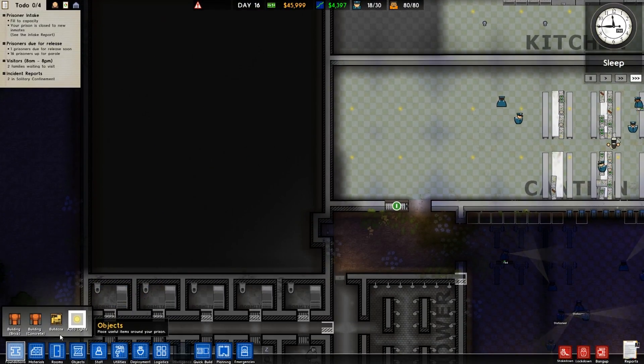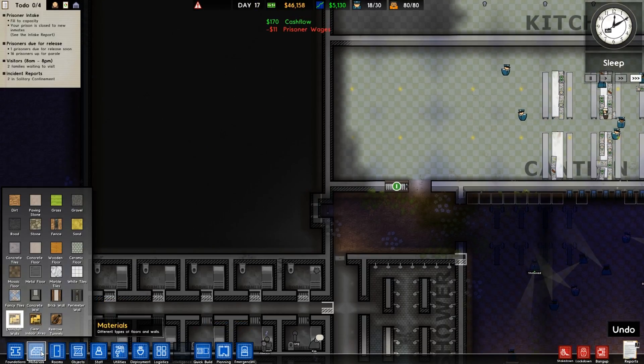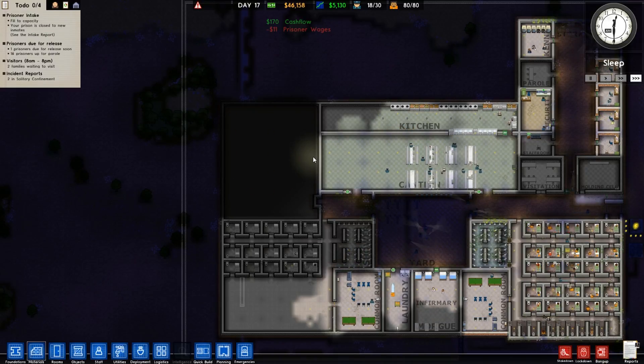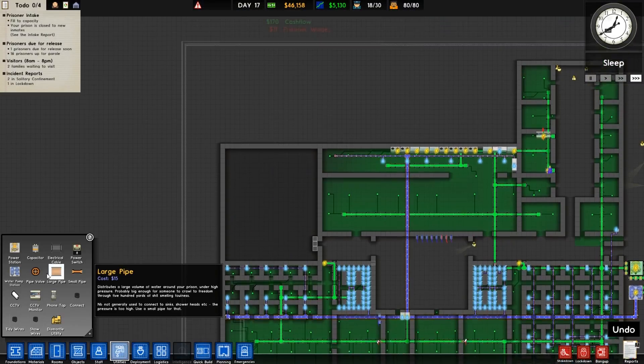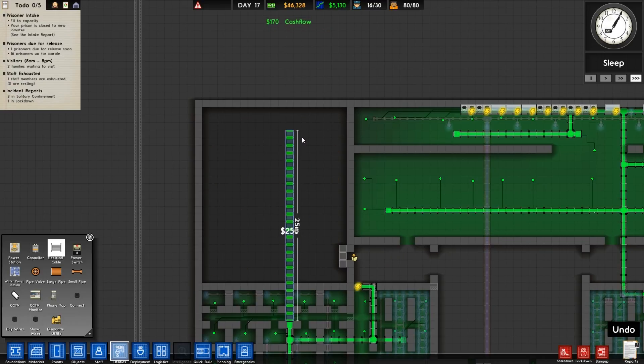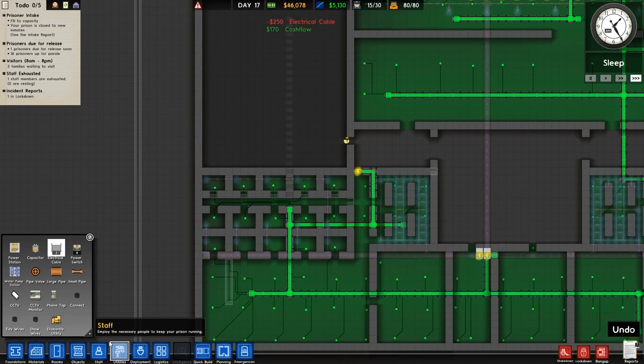Let's get rid of this wall now. I need materials — I need demolished walls — and we'll get rid of these walls. Then we will get lighting in here with this. We'll go up like this. Probably would have been better to go like that, but oh well.